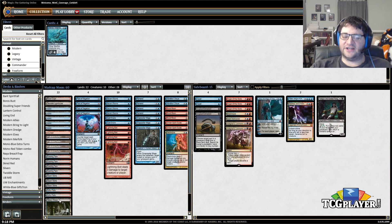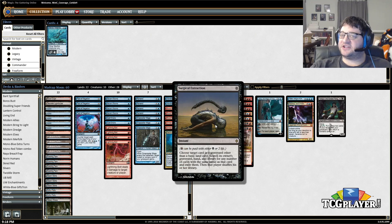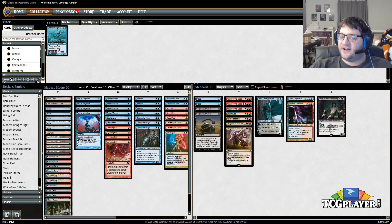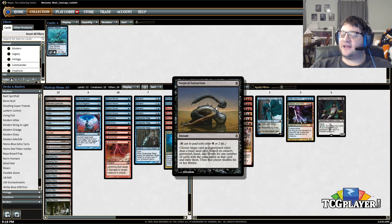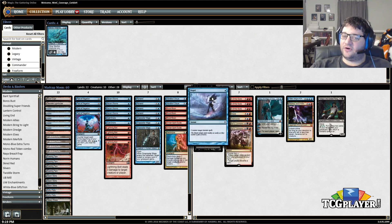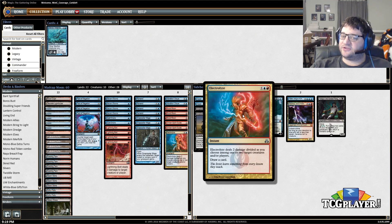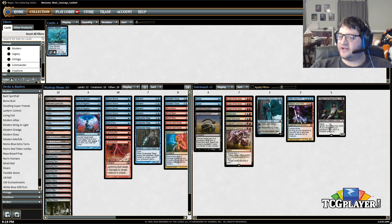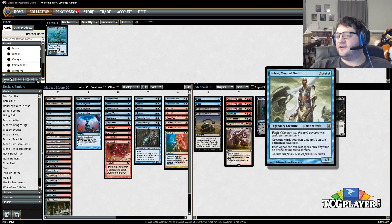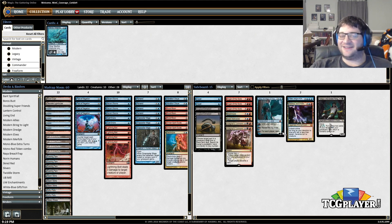Moving on to the sideboard, we have access to black mana, so we have Surgical Extraction and Kolaghan's Command for grinding matchups, as well as Tasigur. Surgical Extraction is one of the best hate cards against Dredge, which is everywhere in the format right now, and Anger of the Gods is also great against them. For combo we have Dispels. Against creature decks we have another Electrolyze and Staticaster. Kolaghan's Command is for the long game, Architect of Thought against control, and Cursecatcher against control — Cursecatcher of course means all their spells can only be cast when they can cast sorceries, which protects things on your turn. This is the deck — it's a lot of fun to play, so let's run it through some matches and see what we can do with Madcap Moon.